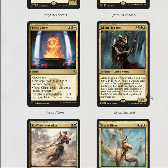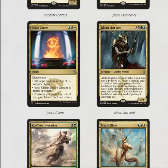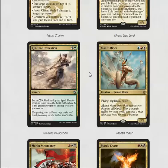Kheru Lich Lord is a six mana 4/4, so body-wise it's kind of small. But at the beginning of your upkeep you may pay two and a black, and if you do you return a creature card at random with flying, trample, and haste, then exile it. It's okay — you're probably never attacking with this guy, but reanimating a ton of things especially in the delve decks is pretty nice.